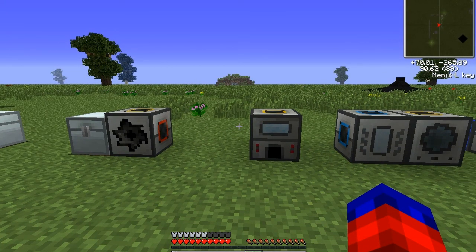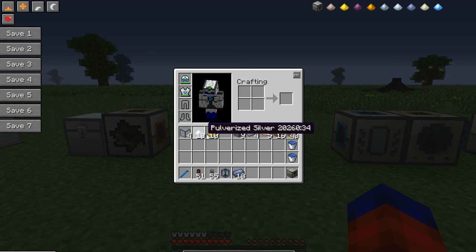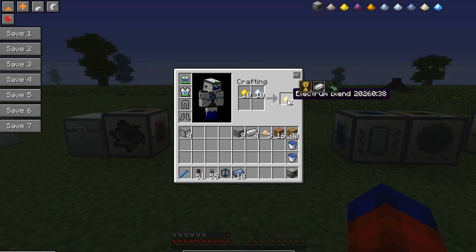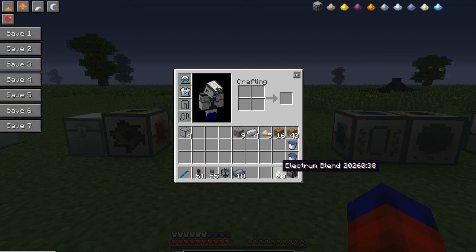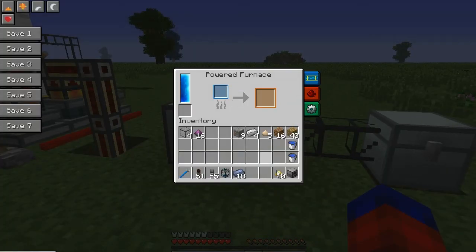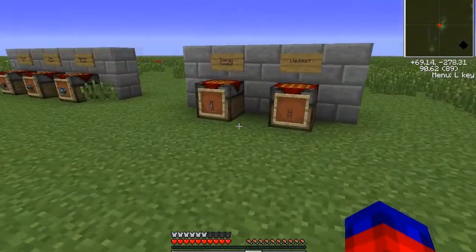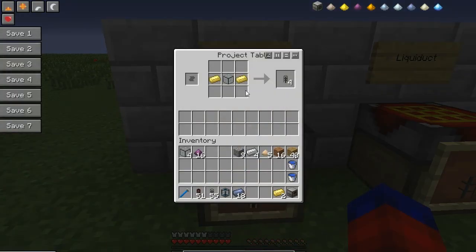To make electrum ingots: take pulverized gold and pulverized silver, put them into a crafting table to get electrum blend — using 10 of each gives 20 electrum blend with no loss. Mix them together, toss them into any furnace — a powered furnace from Thermal Expansion or any other kind — and you'll get electrum ingots. In the energy conduit recipe, two electrum ingots plus hardened glass gives you an energy conduit. You'll notice it says 'empty' next to it.